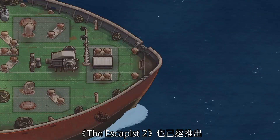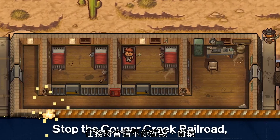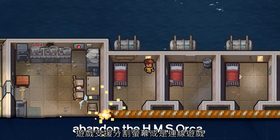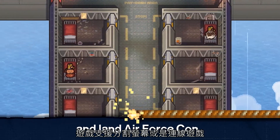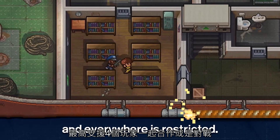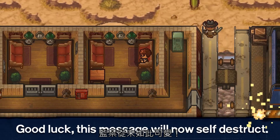The Escapists 2 is also now available. This is the sequel to the hit prison break original that tasks you with crafting, stealing, and brawling your way to freedom. The game features split-screen and online play for up to four players in both co-op and versus modes, along with new methods for escape, new prisons, and lots more. Incarceration has never looked so adorable.